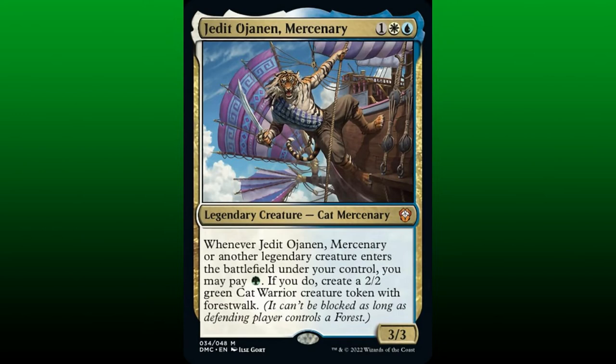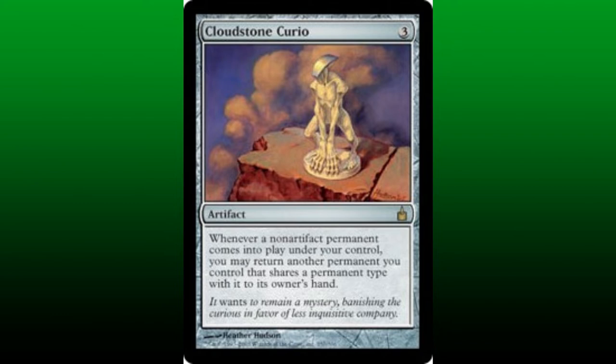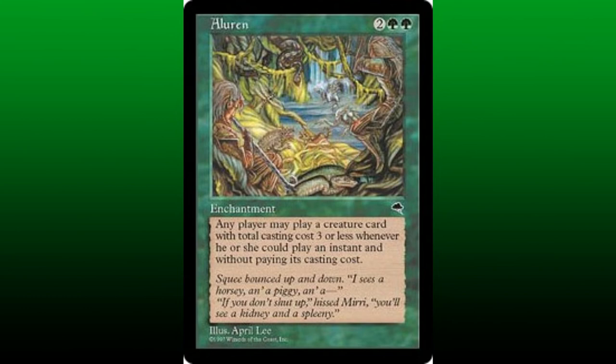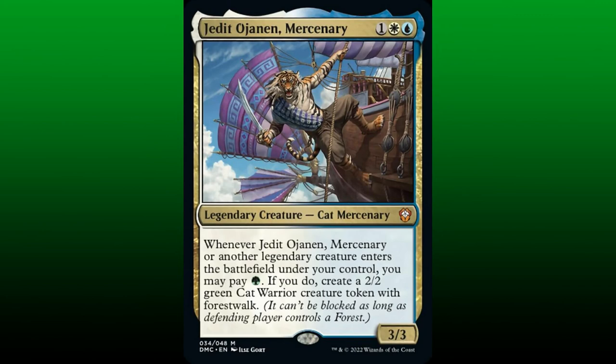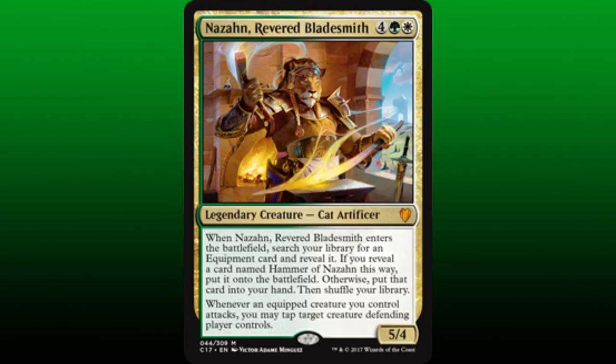Now we're going to exploit this synergy by adding a copy of Cloudstone Curio. Whenever a non-token artifact enters the battlefield under our control, we may return another permanent we control that shares a permanent type with it to its owner's hand. We cast a legendary cat with mana value of 3 or less through Allurin — this triggers Tangle Root and adds 1 green mana to our mana pool. The legendary cat enters the battlefield and triggers both Cloudstone Curio and Jedet. We stack our triggers accordingly, pay the green mana to create a 2/2 cat creature token, and then bounce another legendary cat with mana value of 3 or less back to our hand. We continue this cycle until we have amassed an insurmountable number of 2/2 cat creature tokens, which we can use to win the game via combat during our next turn.